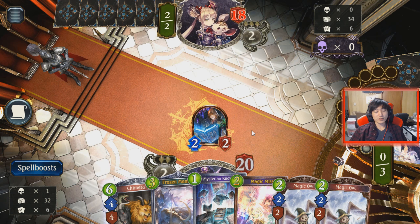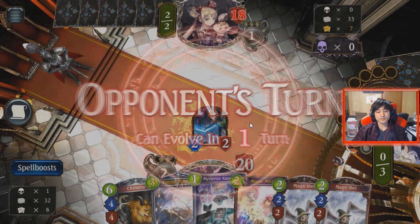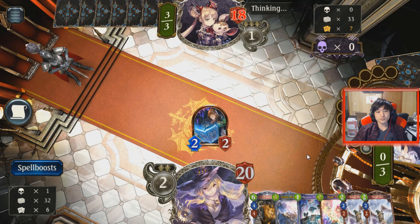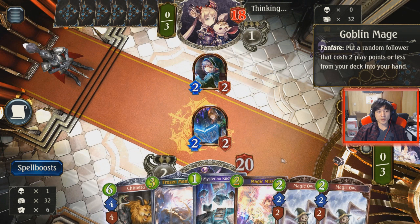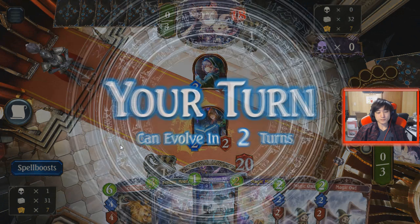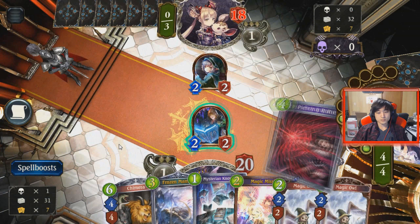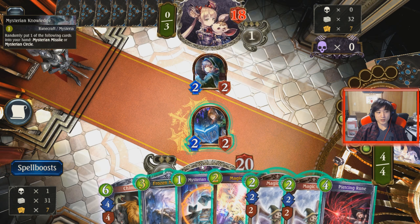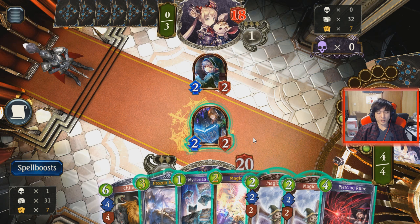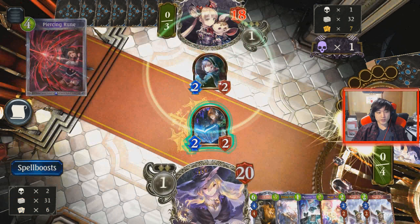Double Owls — that's kind of awkward. Goblin Mage, okay — so it's probably Reanimated Shadow. I could just Piercing Rune this. Alternatively, Mysterious Knowledge — if I get the Circle, it's really awkward. Magic Missiles or Double Owls aren't that great either — if I go Double Owls, he just trades into both of them. Yeah, we're just Piercing Rune here.